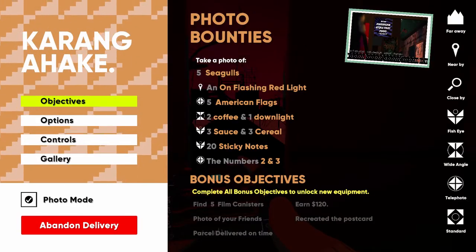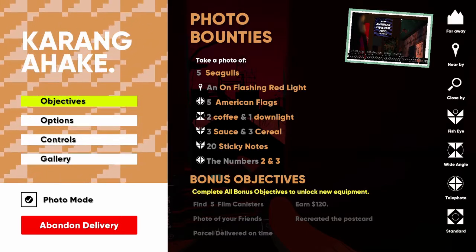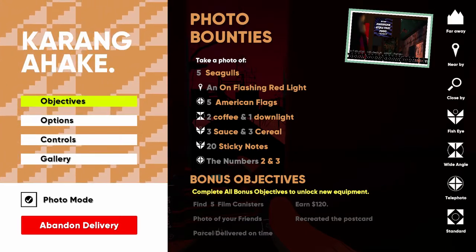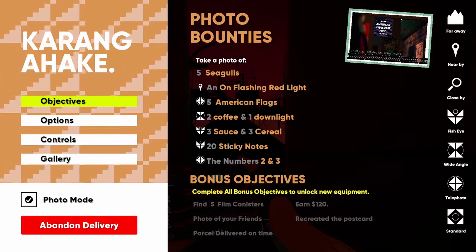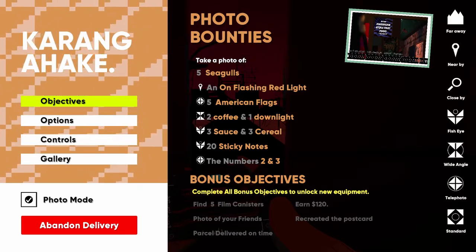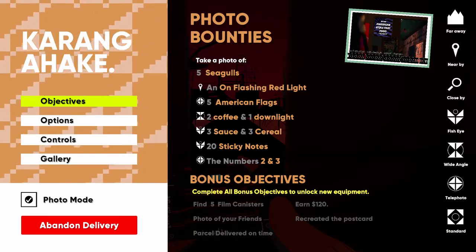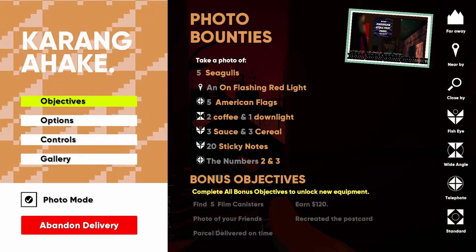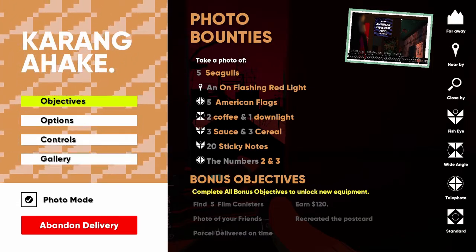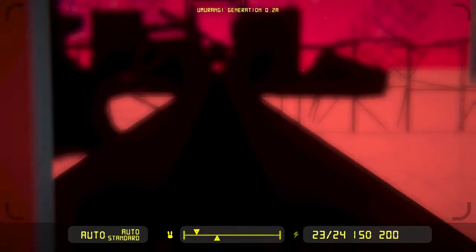We need five seagulls on flashing red lights, five American flags at once captured with a telephoto lens, a coffee and a downlight — I don't know what a downlight is, so I'm just gonna have to look for coffees — and that needs to use the wide-angle lens. Then the fisheye lens, which we unlocked. We need sauces and cereals and 20 sticky notes, and the numbers 2 and 3. 203. Let me get this.